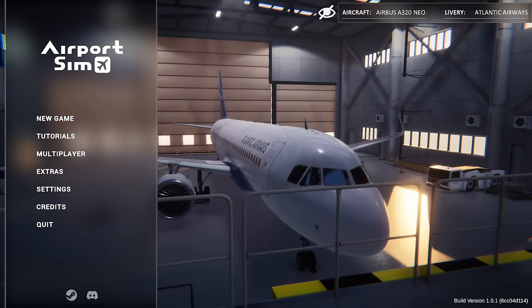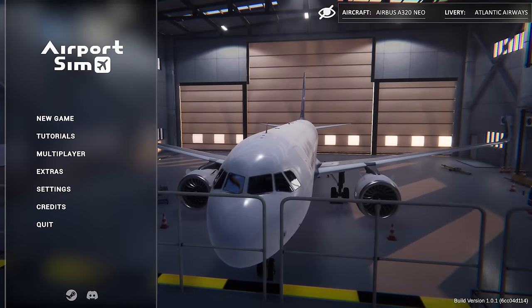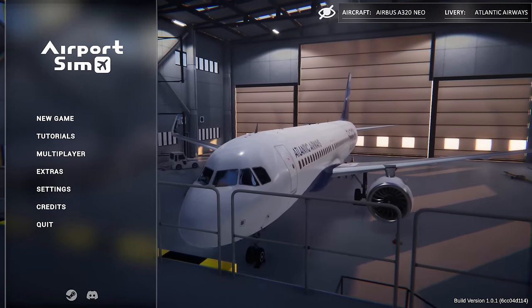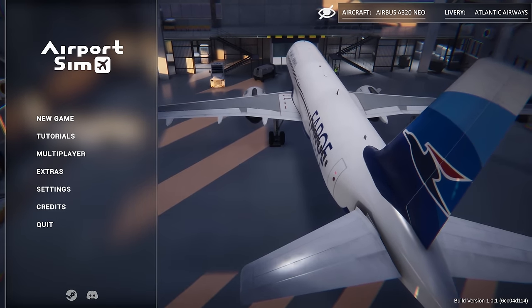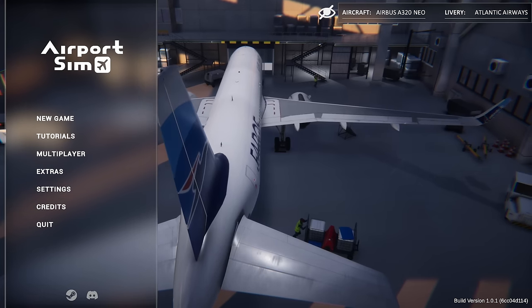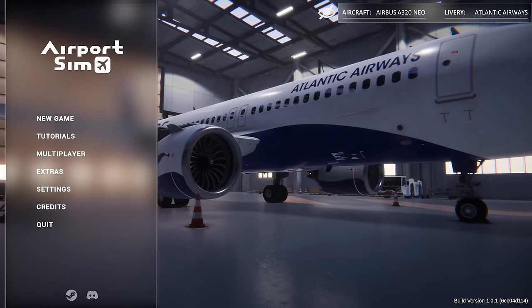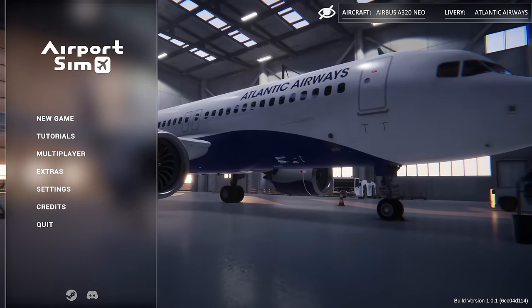Hello everybody, it's Joe here and welcome to Airport Sim. This is a bit different — we've mastered how to fly a plane, but can we actually run an airport? I don't know. This is a game that's just come out, priced at £26.99 — it's got 10% off currently, should be £29.99 — so it's quite expensive for a game I've certainly never heard of before.